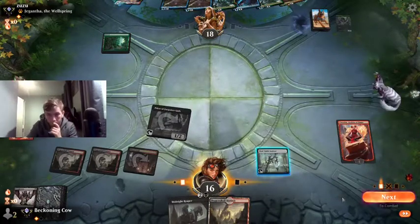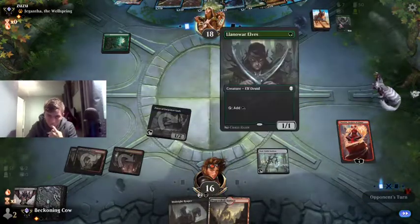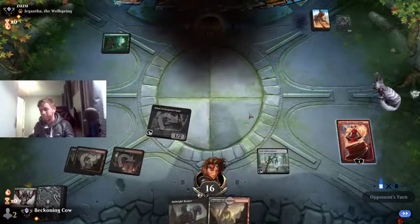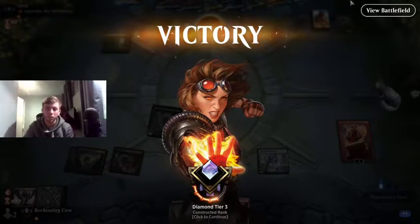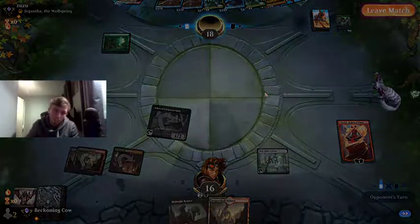This leaves him with no real good plays if he draws a land next turn. I mean, he didn't anyway if he had Karn, but yeah. So we win - he took a one-lander. I suppose if he drew a blue source, he had Uro and he could have kind of stormed off, but he did not. So yeah, that is it.